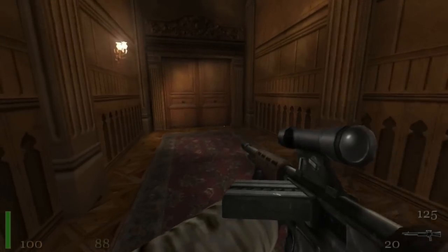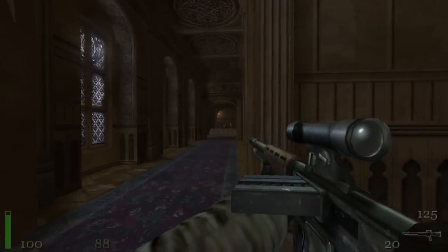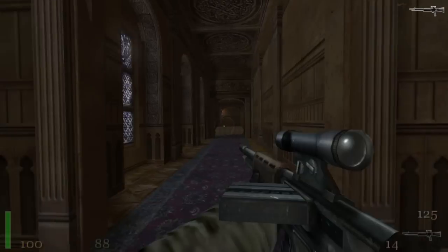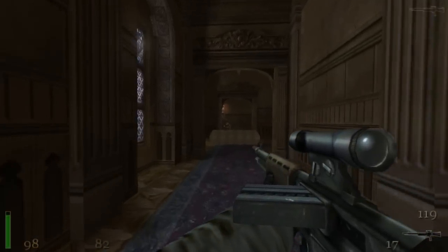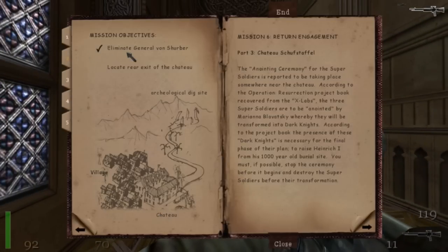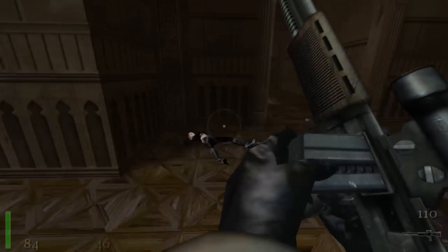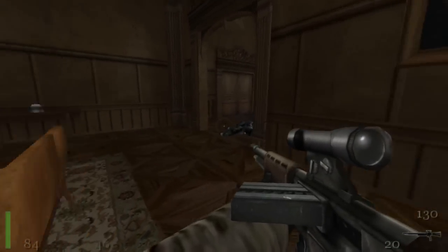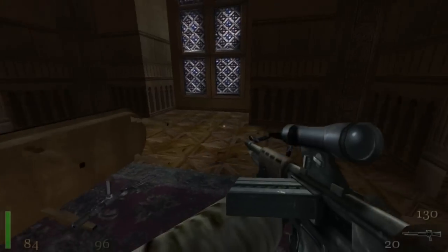Now we're going to continue on down here. That door's locked. This is where General Von Scherber is. There's just a couple of paratrooper guys here and I believe an elite guard as well — they're all sort of surrounding the General. There's the General — the guy with the Luger. As soon as you kill him you can see I've got a tick next to that mission objective, so he is dead. You can chew through ammo very quickly in this level if you are using the FG-42 paratrooper rifle, so just be careful. Now we have to go back and climb up that ladder where those two snipers were.